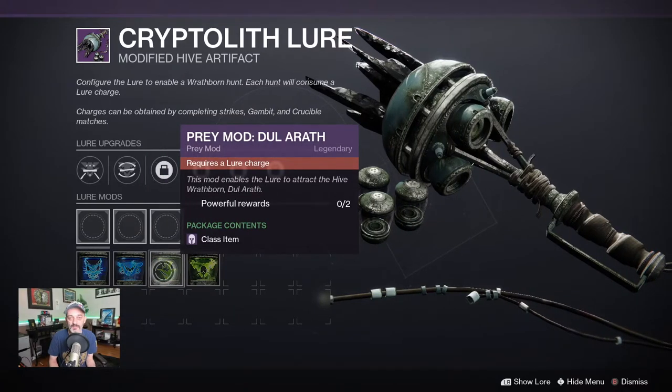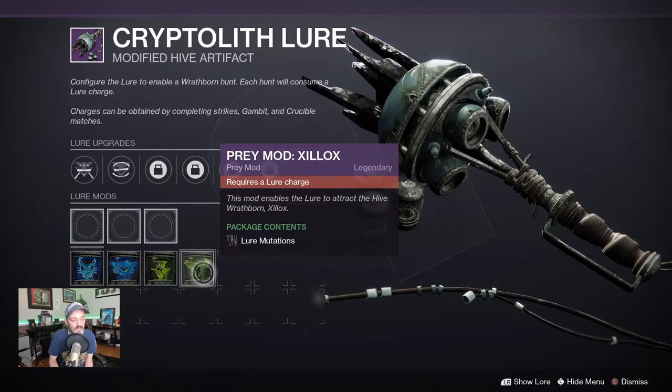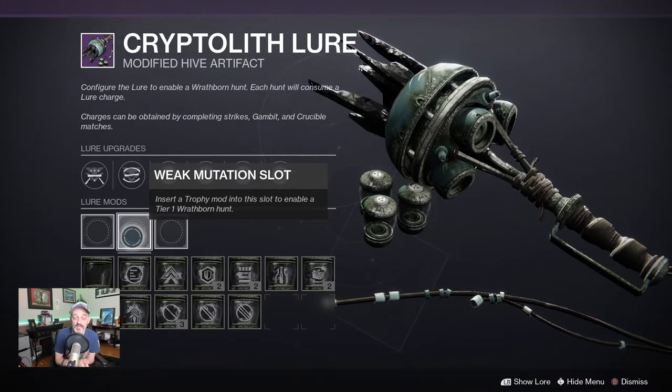Prey mod dolarath — this is the class item, specifically looking for a class item. And then the prey mod zilox lure mutations. So let's talk about the mutation slots now. There are a lot of these out in the wild.